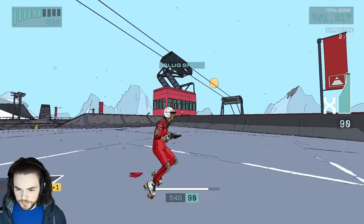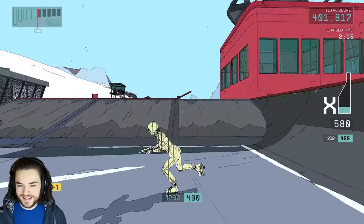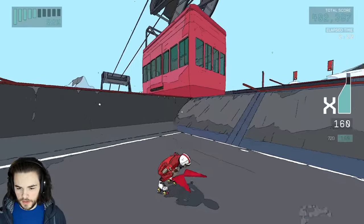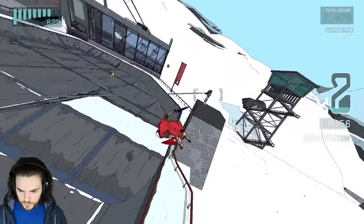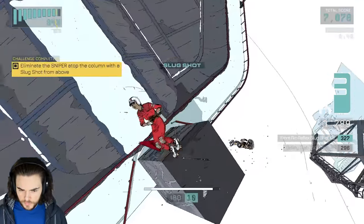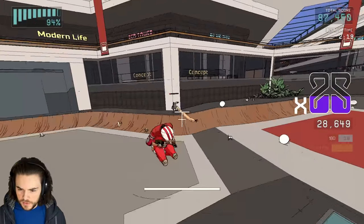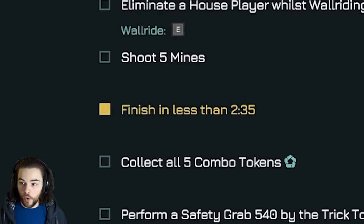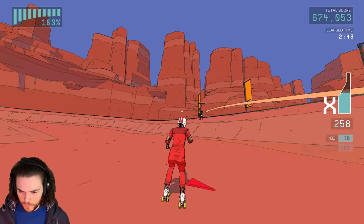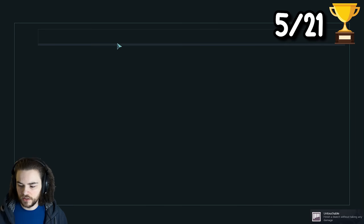Here were some of the more interesting ones: I had to wallride the ski lift on the snow level — I'm going to wallride the ski lift real quick... no I'm not, I'm just going to fall to my death. There we go. Eliminating the sniper on top of a column with a slug-shot from above was another oddly specific one, and a speed-run challenge for level 4 required me to finish in less than 2 minutes and 35 seconds. That was close. We also obtained the achievement for beating a level damageless, because I'm apparently just too good — untouchable. And getting a triple kill on accident with a single grenade was another one.